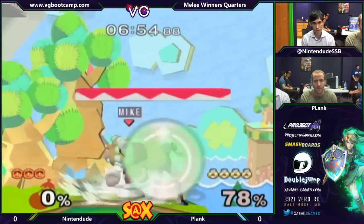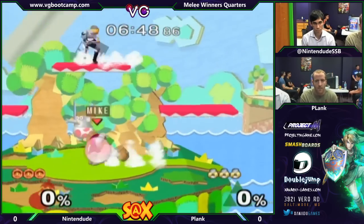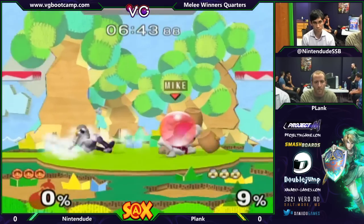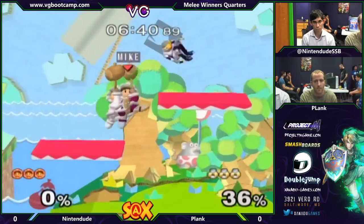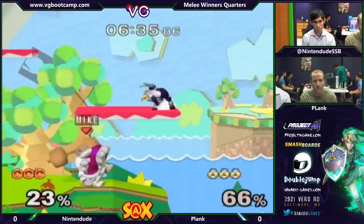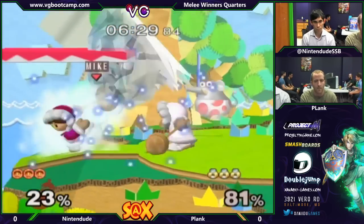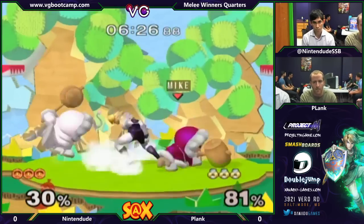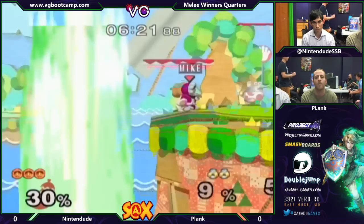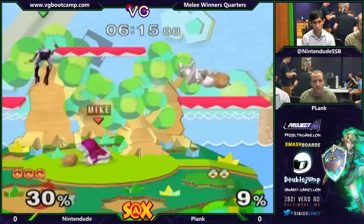That was really good aerial play by Mike there. Nintendude is really, really good at throwing out the D-Smash in neutral game at unexpected times. There, it wasn't as much unexpected as — as soon as Plank took two hammers on shield, it was very difficult for him to avoid the incoming D-Smash, because that is very safe on shield. You have two climbers hitting your shield.